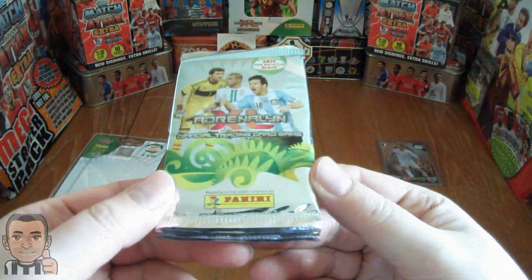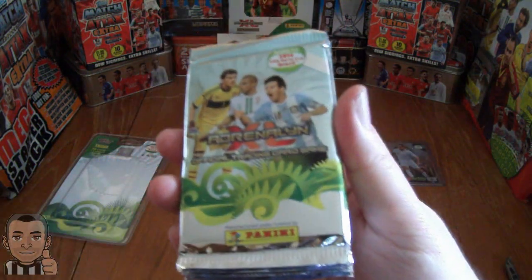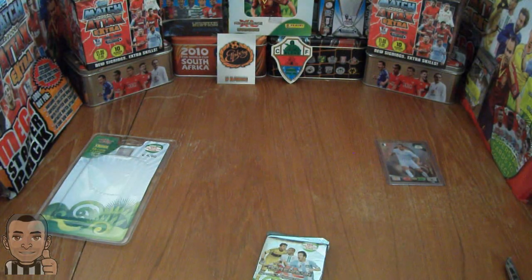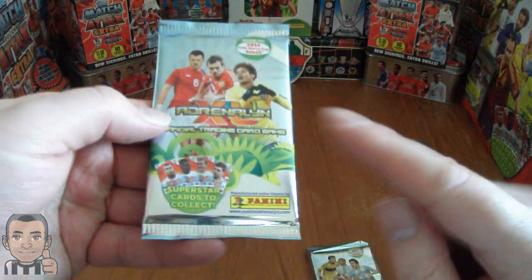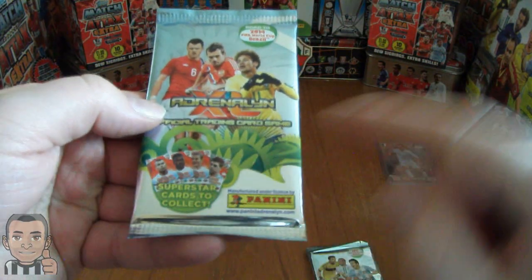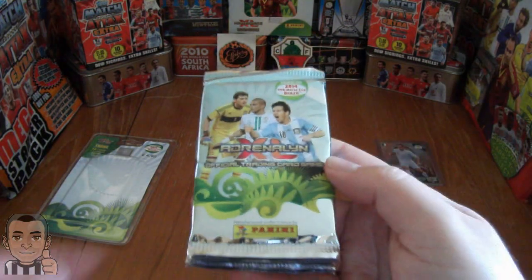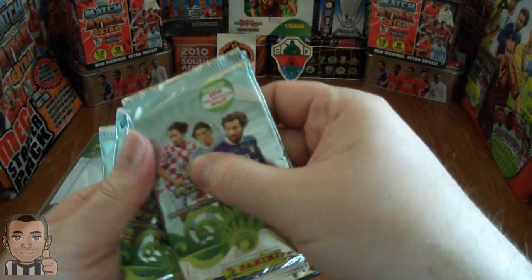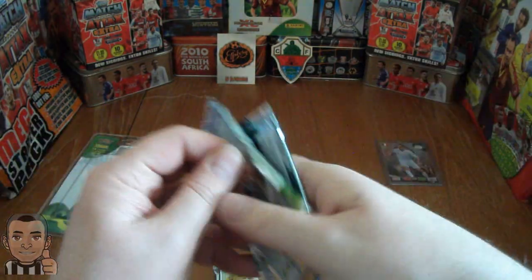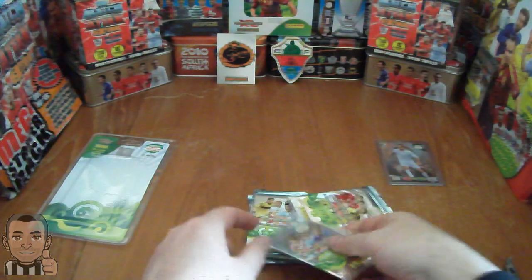As you can see they are the international edition as there is no England superstars in the corner. I have a packet just to show you the difference — as you can see in that corner there for the UK edition packets, superstar cards to collect with the England team. So we will also have kits there. Let's get this sellotape off.